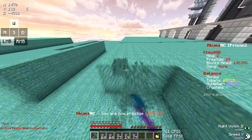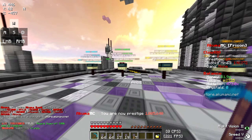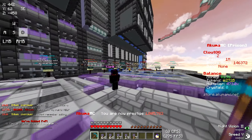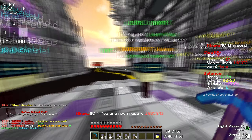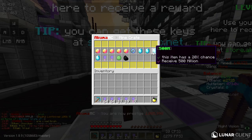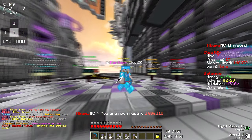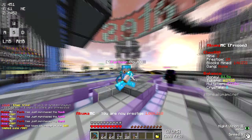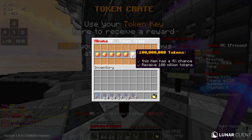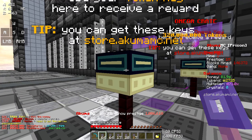Let me stop mining for a bit and go to warp crates to show you the prizes. Mine crates are the most common — if you have Key Finder you'll get more mine crates than any other. Let me check what the mine crate can give you: it gives money and tokens. Money mainly helps you prestige or rank up, and every thousand prestiges you get one token key. Token keys only give you up to 100 million tokens, which isn't much.